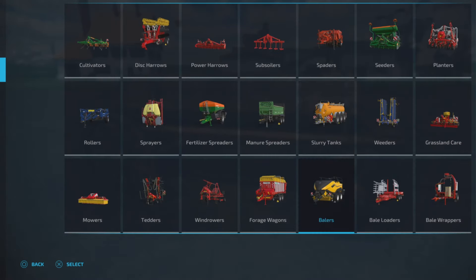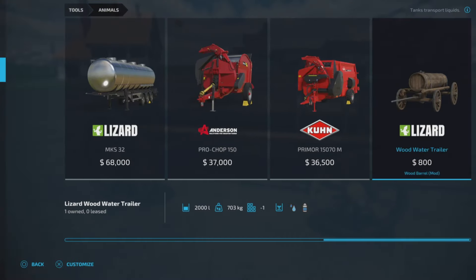The other one is going to be found under animals. There it is — $800 as well, 2,000 liter capacity, same 703 kilograms. This one handles water and milk only.